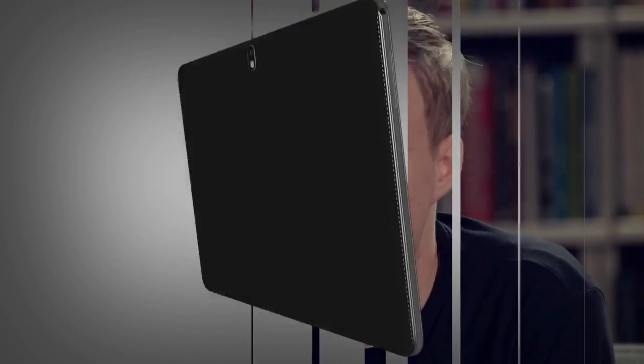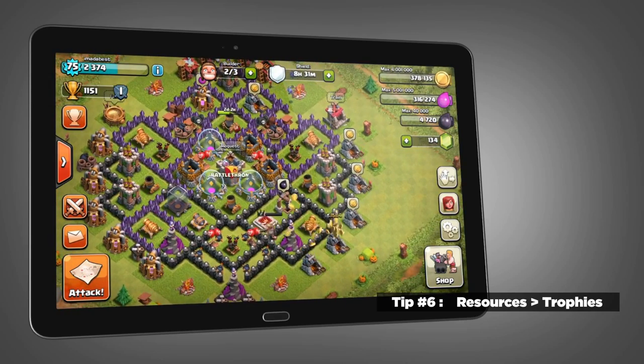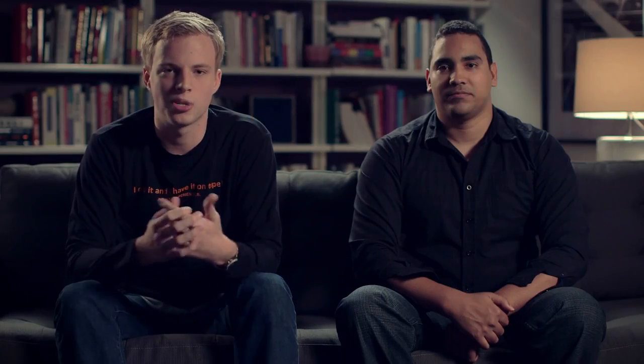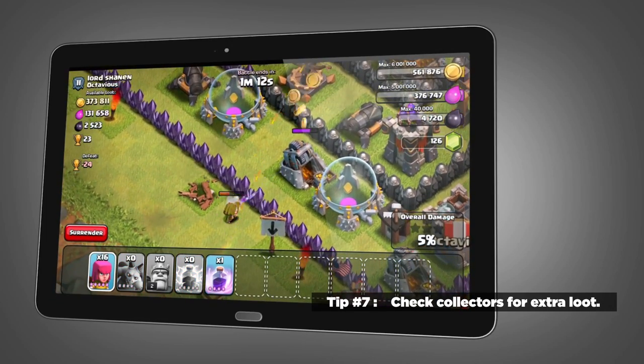Tip number six: resources are the most important part of the game. A lot of new players think that trophies are the end-all be-all in Clash of Clans, but resources are actually what you use to upgrade your buildings as well as build new defenses. Tip number seven: check collectors when raiding. A lot of people rush in to get to the storages, but you can check the collectors first because there might be more loot inside there.